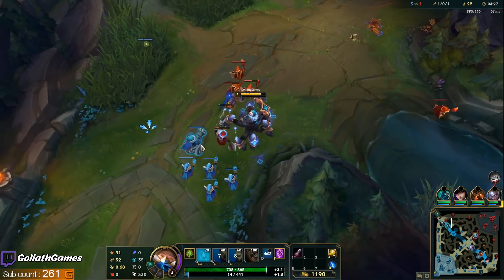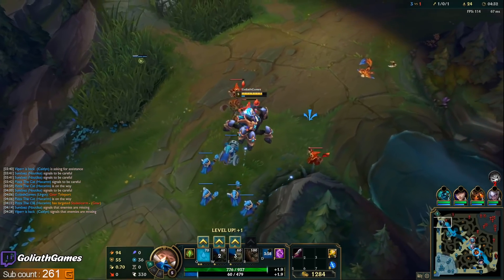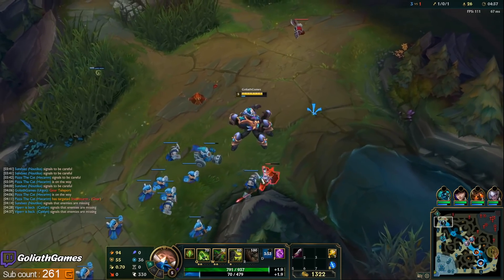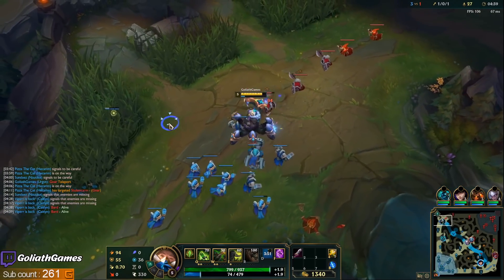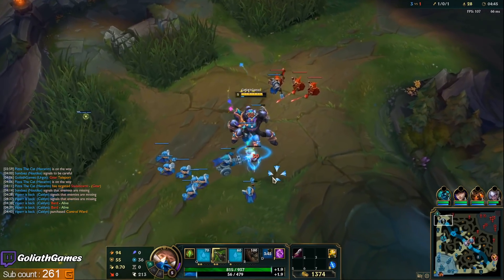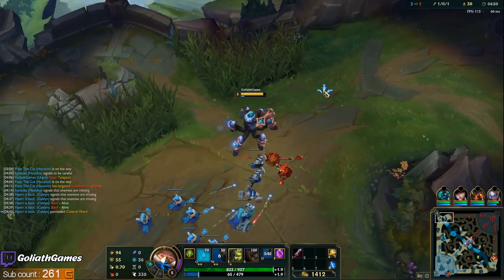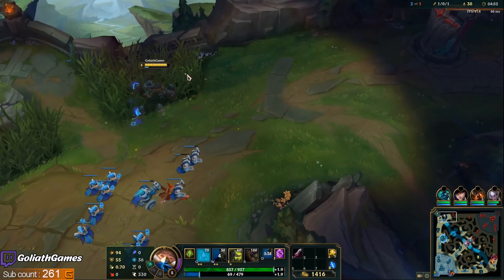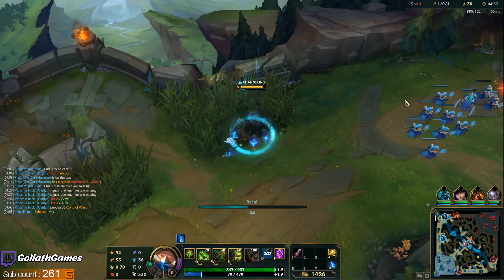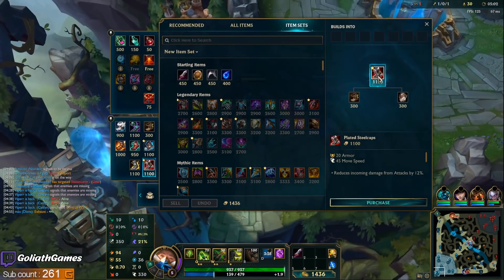Did he really use Flash? I don't remember. He definitely would have Flash there, so I guess he had to have. Maybe I just wasn't paying enough attention. Nice — we get a Steel Cap and a Longsword. That's a really good first back against Nair. Good against Jarvan too. Steel Cap is going to be super good here.